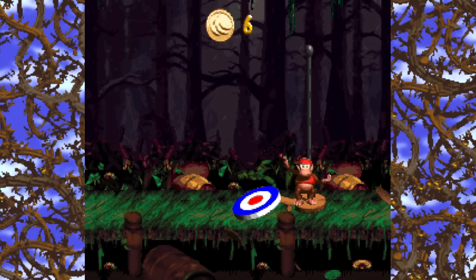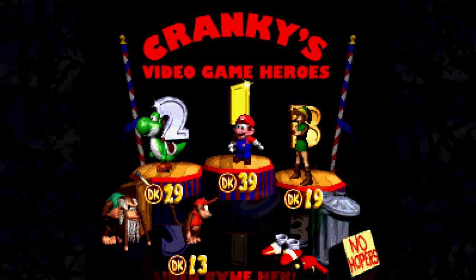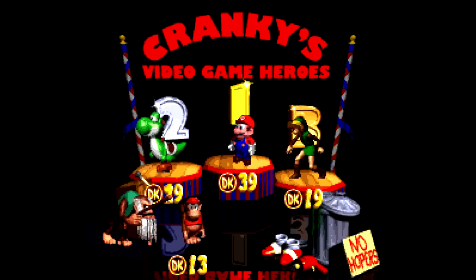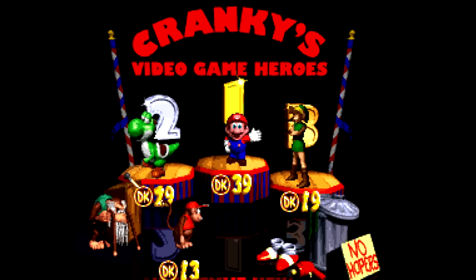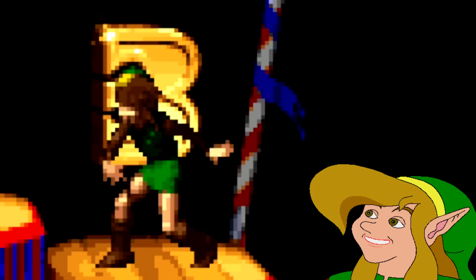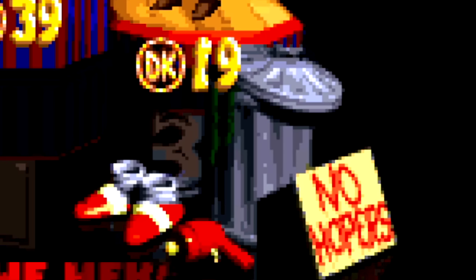These things are actually called Cranky's Video Game Hero Coins. Their only real purpose is to see where you rank at the end of the game amongst Yoshi, Mario, and Link. This is basically the closest we'll ever get to an officially recognized version of CDI Link. Next to the No Hopers trash can we have Earthworm Jim's gun and Sonic's shoes.